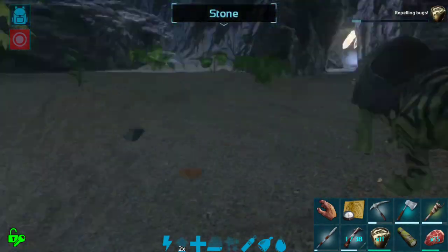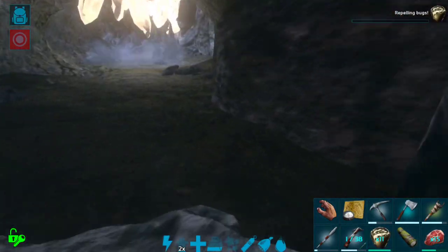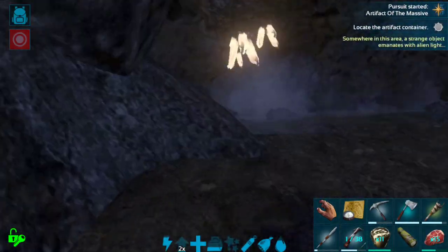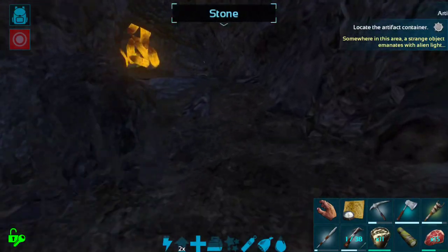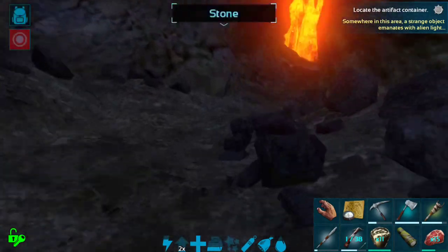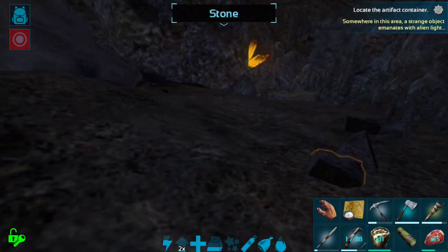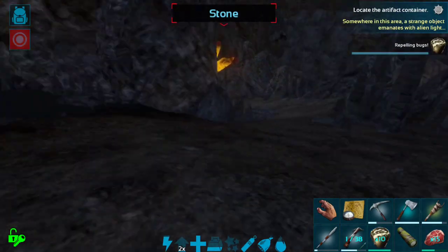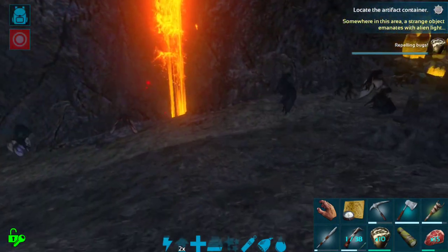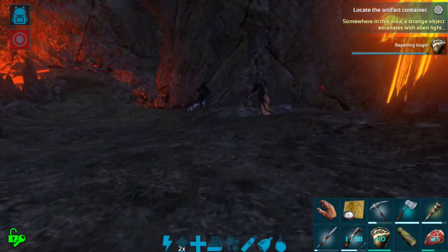We are gonna run back into the cave and check out that first spider. We have to run all the way back down into this cave — it is kind of a long way in and out. With the ghillie that I have, I probably do not need to use the bug repellent. Are any of these good Onics? Level 85 — I am a little curious about them, but I also don't want to die.